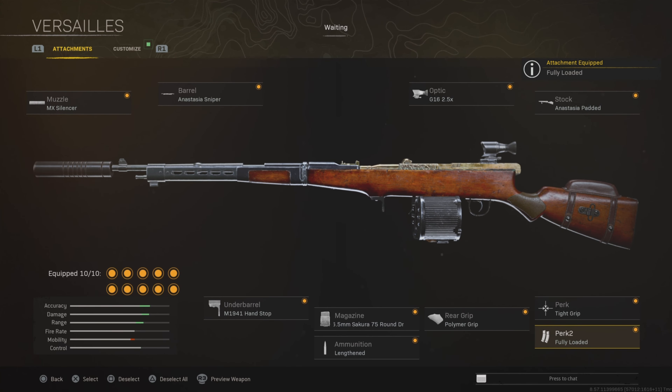You guys are probably noticing a little bit of repetition across a lot of these weapons — a lot of the attachments are the same. For example: fully loaded, polymer grip, lengthened, handstop underbarrel, and the MX Silencer. They're all pretty much the same attachments for most of these Vanguard weapons.